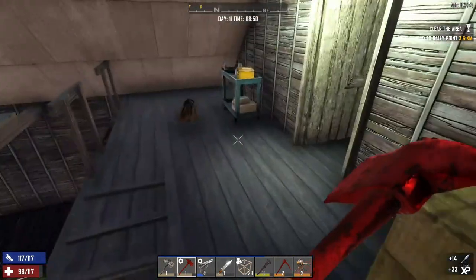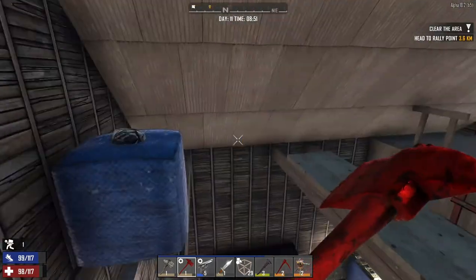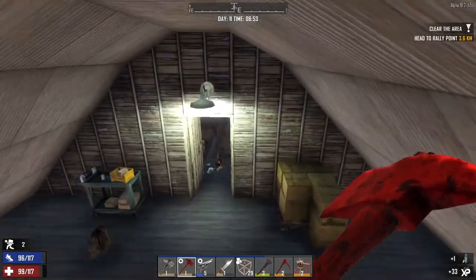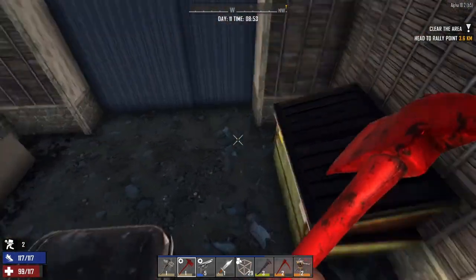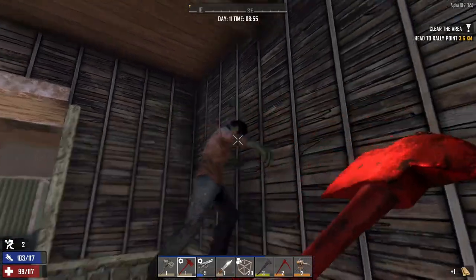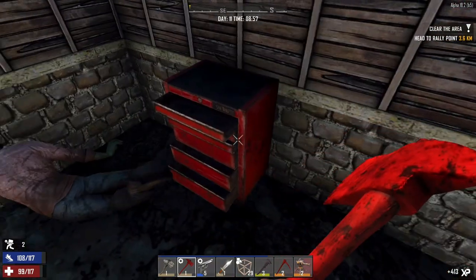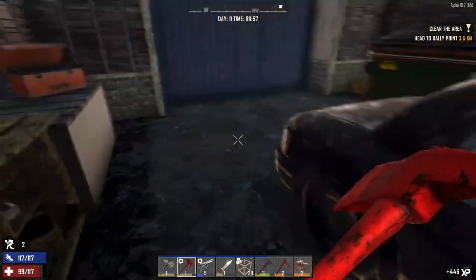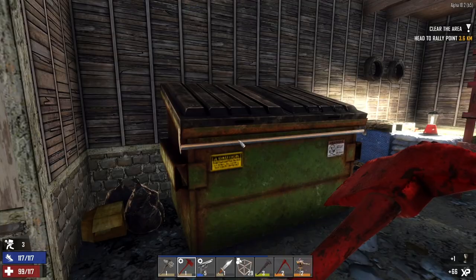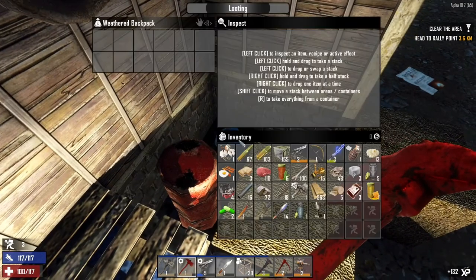I might be able to sell some of these back to the trader. Probably nothing of great significance in that purse — just water, which I'll take anyway. There's a destroyed workbench. Sometimes, if you're lucky, you will get the schematic to build the workstation, which is not something I've been wanting to find, but unfortunately I've not been successful, which is quite annoying.